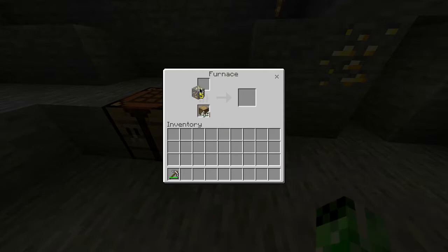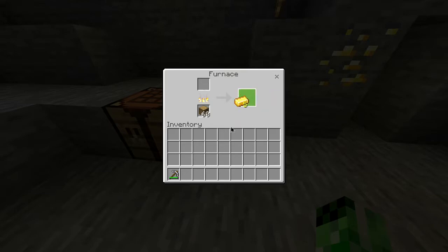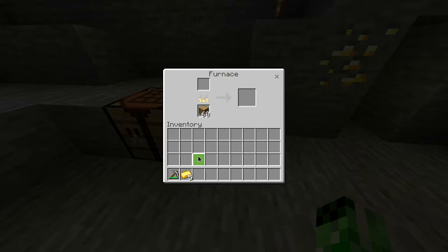Put the gold ore in the top slot with any type of fuel source in the bottom, and you then want to wait for it to smelt. Once it's finished, take your five golden ingots and put those in your inventory.